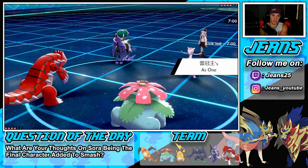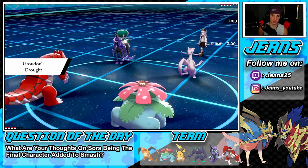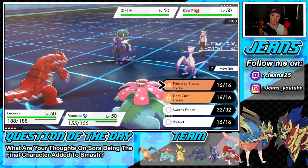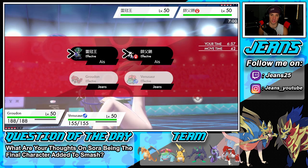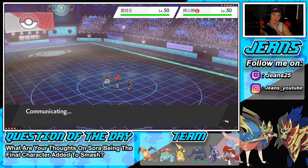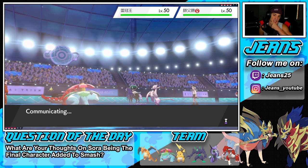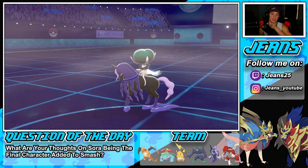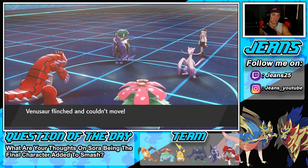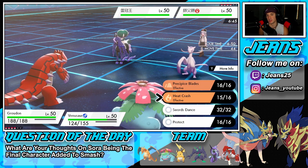He only has one Fake Out option. I'm thinking of just going for Precipice Blades and putting Calyrex to sleep. I'm going to double down into the Calyrex slot. I wonder who he's going to Fake Out - probably my Venusaur. There comes the Fake Out flying through, going after my Venusaur. Should have gone for Blades! He crashed, gets blocked. Okay, so we know we have speed with the Venusaur.